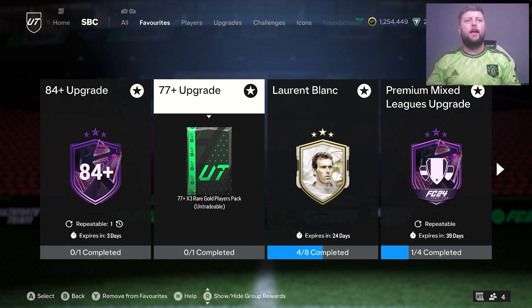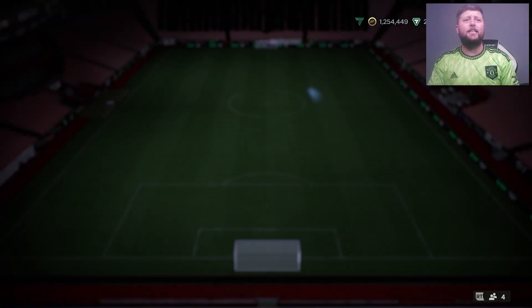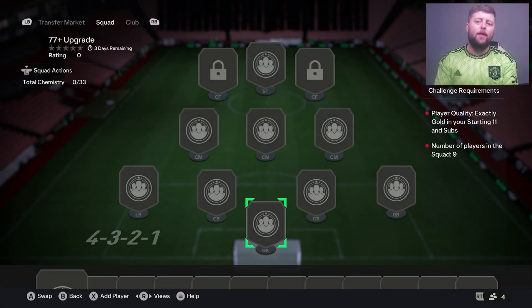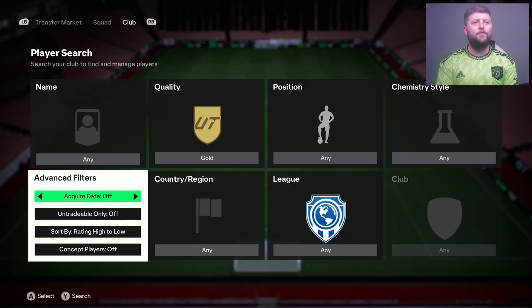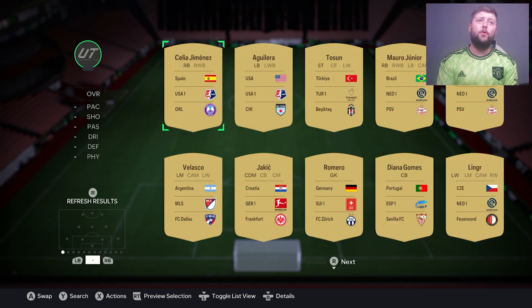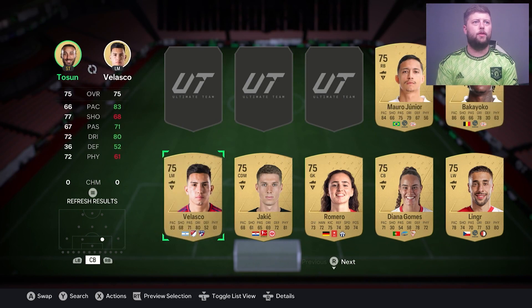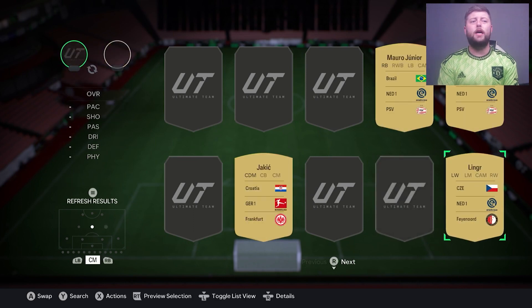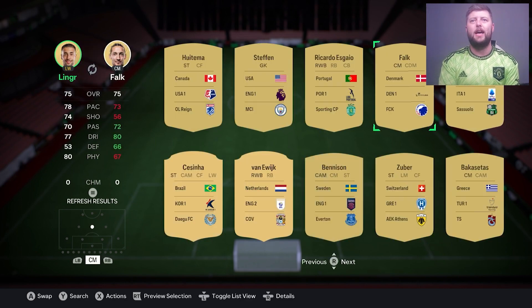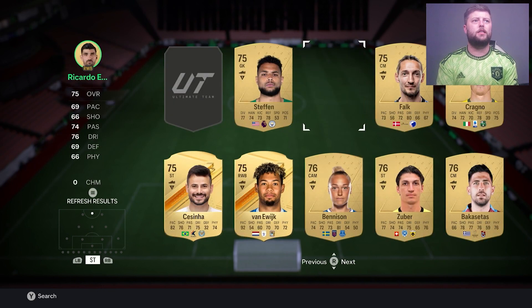Today we've got the 77x free upgrade pack - it's repeatable for three days and perfect to go alongside the league upgrade. This one requires nine players. If you're grinding it properly with the league upgrade, you want to be utilizing all non-league players you'd use in the actual league SBC - so predominantly women's cards. For the Eredivisie, I personally pick PSV and Ajax, especially with the current prices.